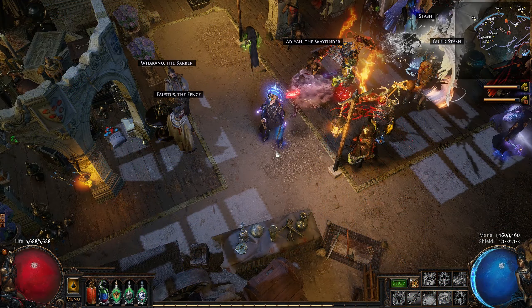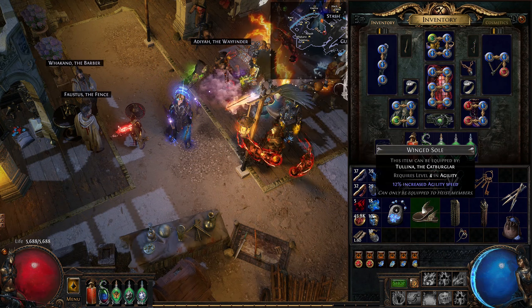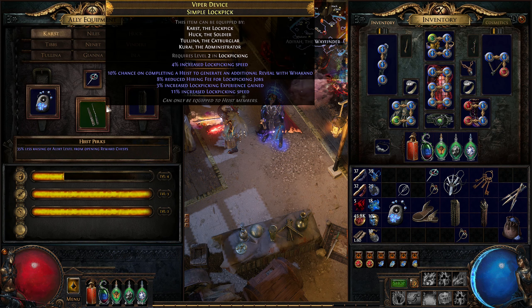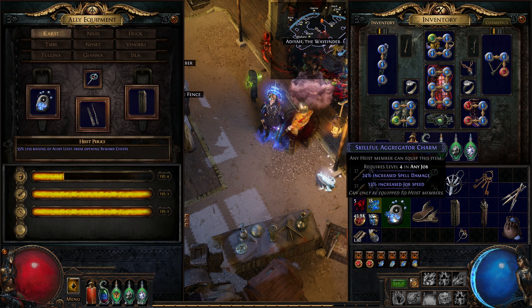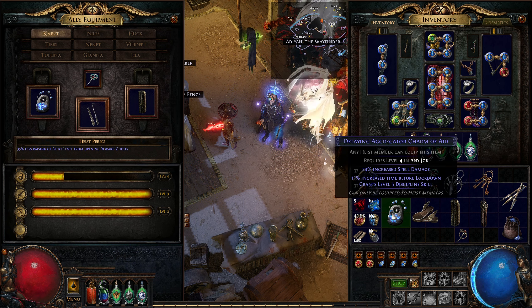After running a few heists there's a high chance you've started finding bits and pieces of rogue gear. Each crew member can equip four different items: a brooch, weapon, tool and cloak. Tools are skill-specific and can only be equipped by rogues which have that skill, while the rest of the gear pieces are generic. All of these can and should be crafted using currency such as Orbs of Transmutation, Alteration, Regal, etc.